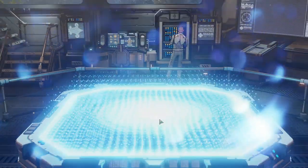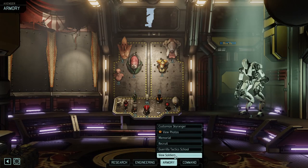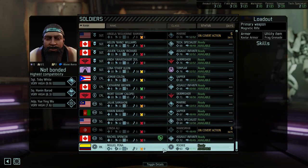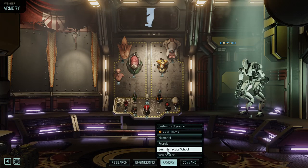We need to train someone in something. We have two tech specialists, two marksmen, two psionics, and three of everything else. I think I want another marksman. Miguel, you are going to be a marksman.